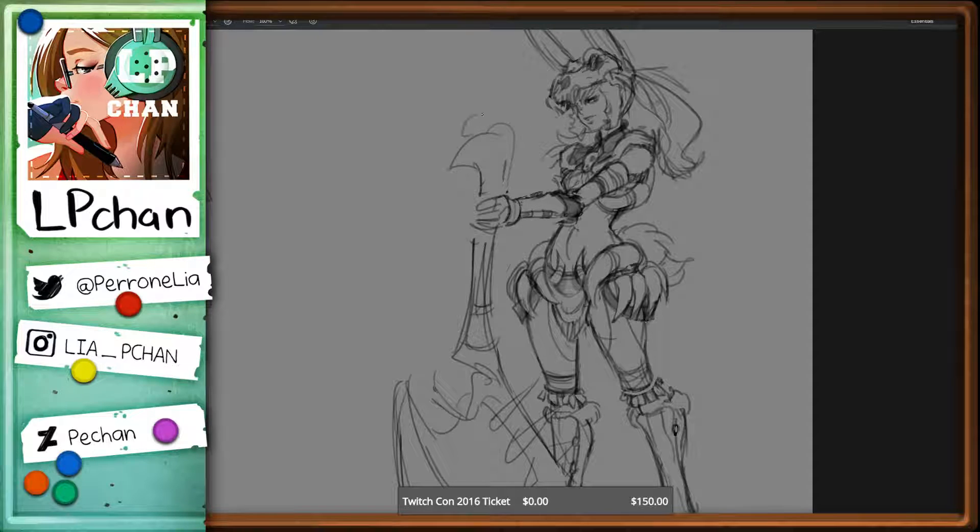If you guys have an armor request, say it and I might do it. If you could try not to request a crazy armor from Monster Hunter Generations yet — I'm only hunter rank like 4, so I don't know what's out there. Like if you request the Yamasukami armor, I'll be like, well holy shit, he's back, nobody told me. I don't want to look it up and spoil myself. Oh, you fight him at hunter rank 6? Alright, I guess I'll see him soon — I like him. I like any monster that needs the hammer.